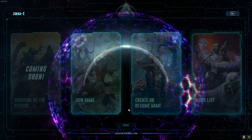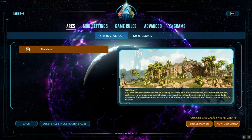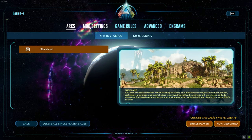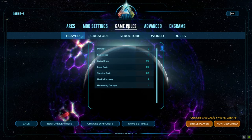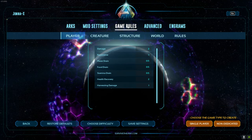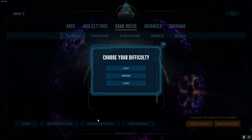When you log in, go to Start, then Create Game. Over here you have all these options. You want to click on Game Rules in the middle. Now on the bottom you will see Choose Difficulty. Click on that and you will see three options.